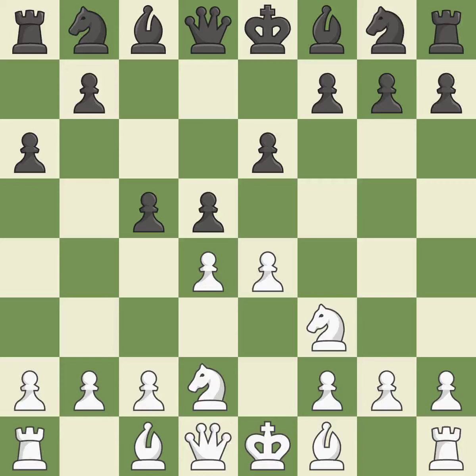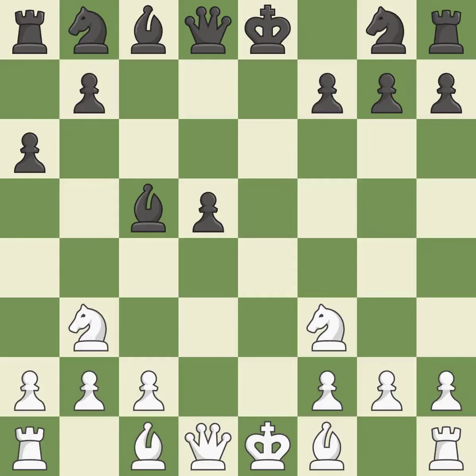C5 takes space in the center, attacks the D4 pawn, and prepares to develop the knight behind the C pawn. It is a fair deal after all captures. This keeps the material balance in check. When a bishop moves away from being attacked, this gains a tempo. This move puts the bishop on a safer square.